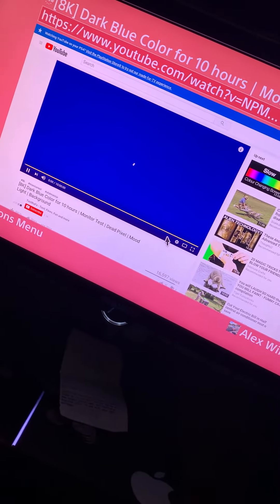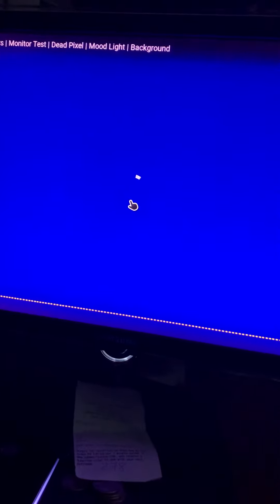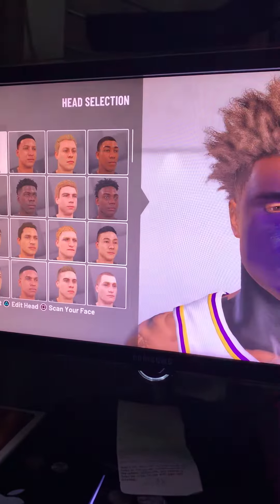You want to put it on full screen. Make sure your light is off and get on the NBA 2K19 app — the link will be in the description. Then do the face scan. Once you're doing the face scan, just come right here.